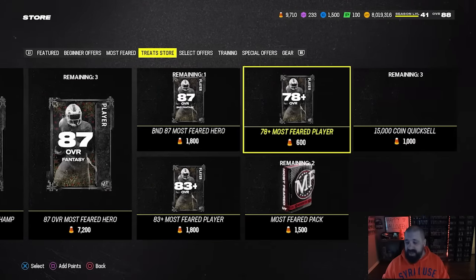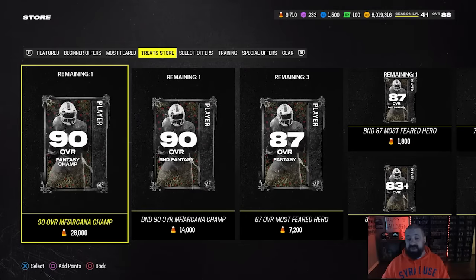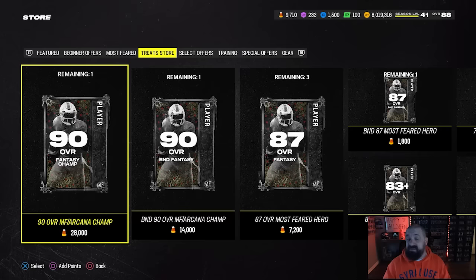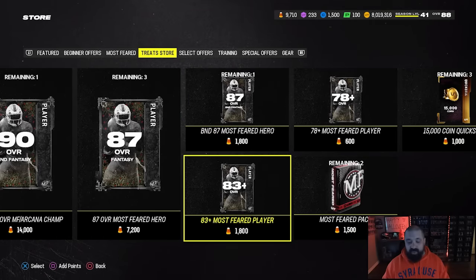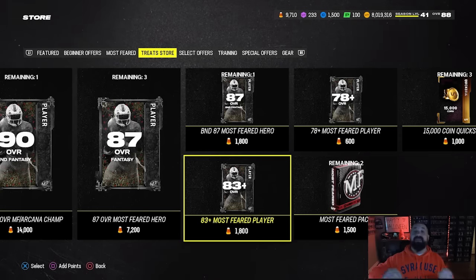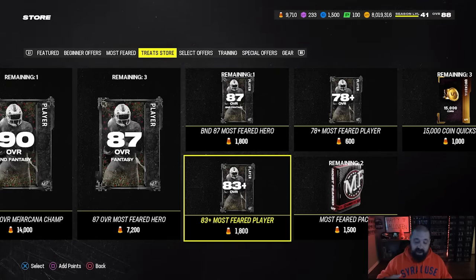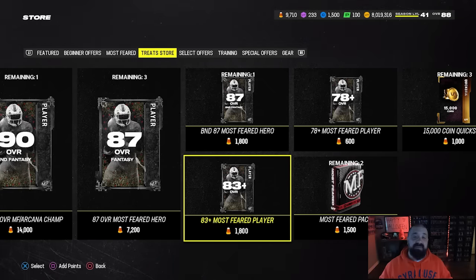One other thing to point out — we have the Treat Store, and obviously the jack-o'-lantern pack has expired since you can redeem those now. But you still have options to spend your treats on. You can still earn treats up until Thursday afternoon when the All Madden promo drops. You can go out and play Monster Mayhem online event or the offline event — Trick-or-Treat — to earn treats. If you have leftovers, the move is the 83-plus pack for 1,800 treats, especially with two LTDs in packs for the next 48 hours. I'm going to continue grinding that event and then open up packs with the remainder of my treats.